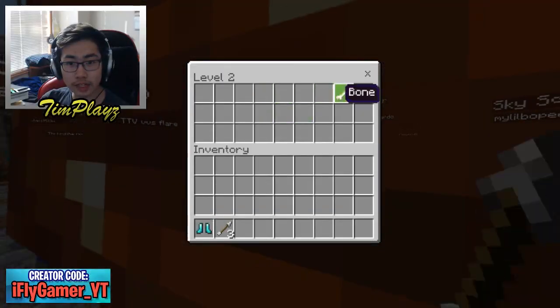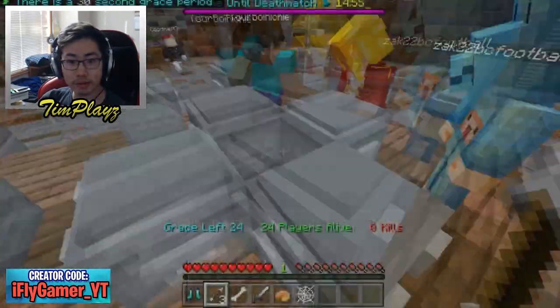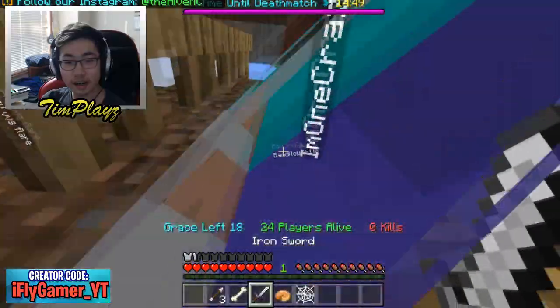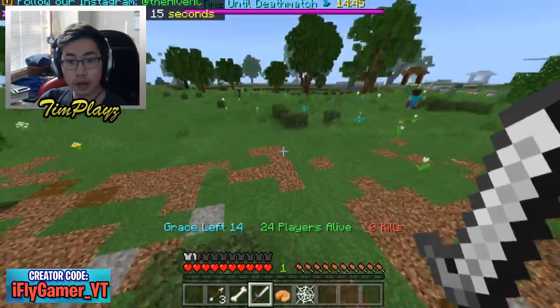All right, we gotta jump to the middle. We got diamond boots already, that's insane! We got some diamond boots, we got a diamond sword. All that is taken, we gotta run out of here before anyone's chasing us. We got time where we can't hit each other so we're chilling for now, but let's get away from the middle.